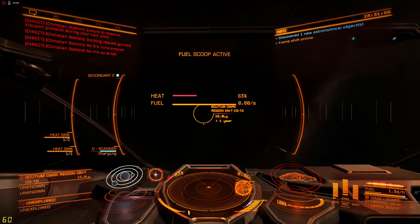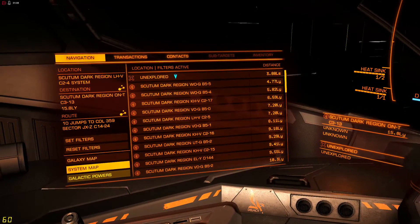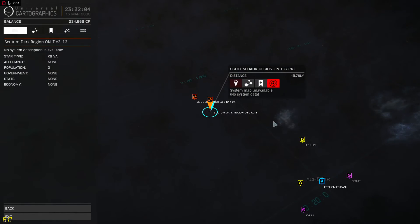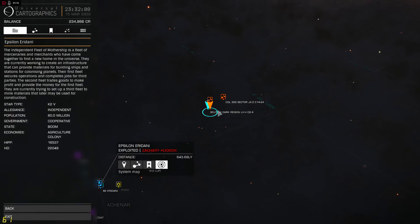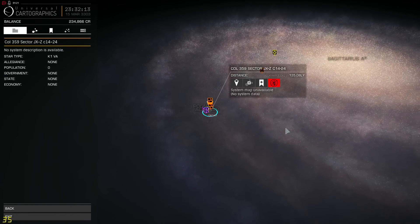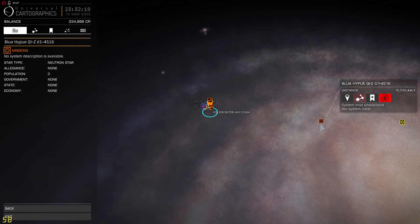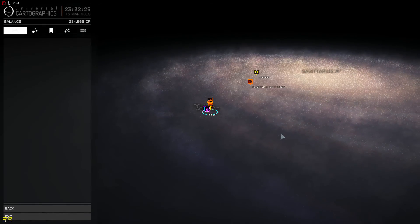I'm hoping to make quite a bit in the exploration data. I traveled from way over here, Epsilon Eridani. It's another 135 light years to the next point, which isn't bad. That's just for one point, and then I have to plot another course - basically a thousand light years at a time, so I'm going to have to set my journey 12 times to get there.